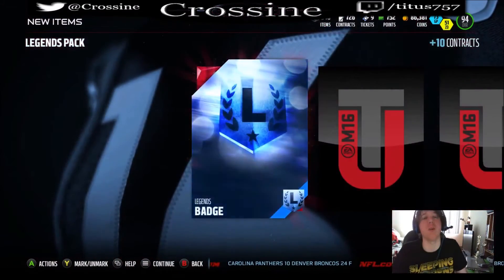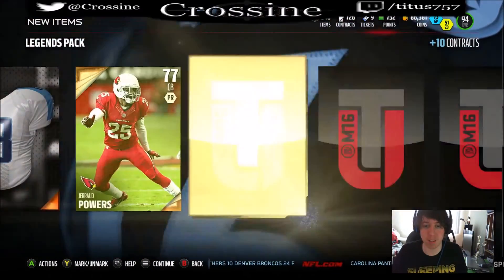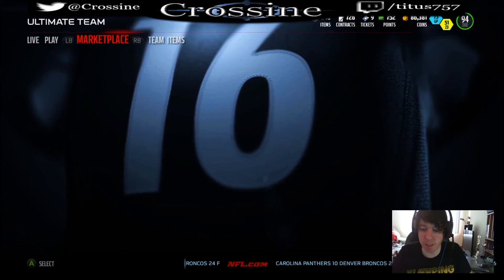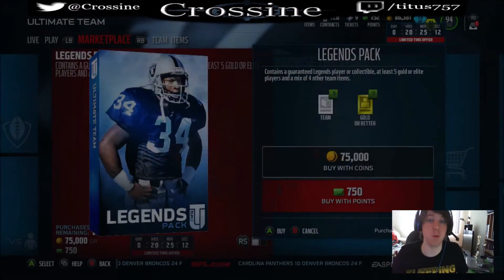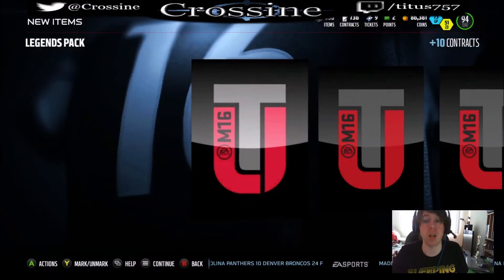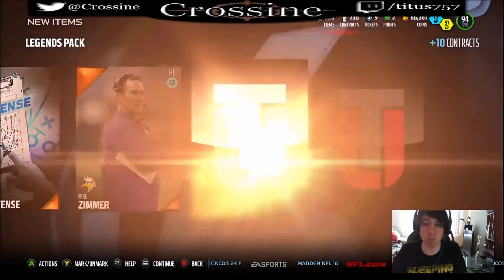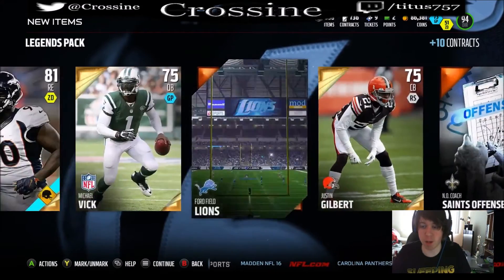I'm totally okay with pulling legend batches right now because I'm gonna make Anthony Munoz to replace Jason Peters on our offensive line - our offensive line definitely needs upgrading. We really got nothing out of that pack. I want legend batches more than collectibles for other legends, especially because legend batches are going for a ton of money right now. I don't even know if I should sell the legend badges and buy them back later and then make Munoz, or just make Munoz now. We get a Charles Woodson collectible right there - not too bad at all.